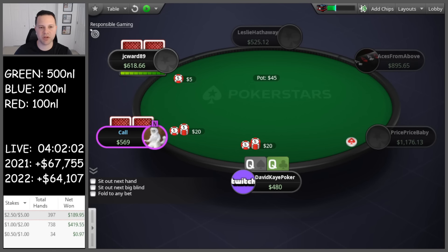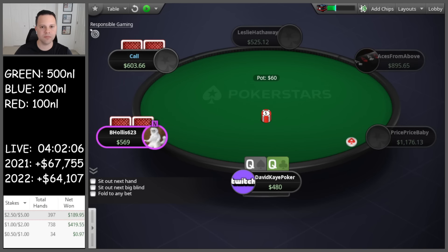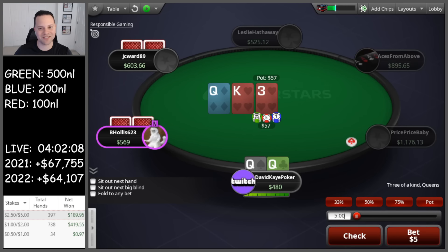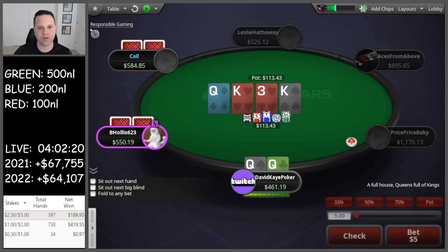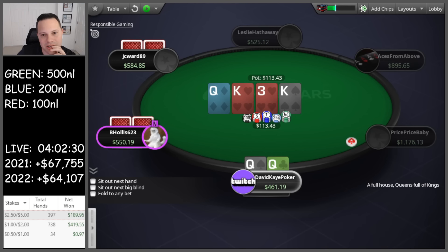Limp, raise queens, big blind calls pretty quickly. Back to the limper — they call as well. Flop is set, very nice. Go ahead and bet the flop — middle set, king queen three. Two calls. King on the turn. Nice. Trying to think what I want to do here — I think I'm going to go check.